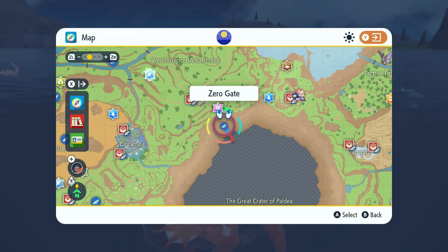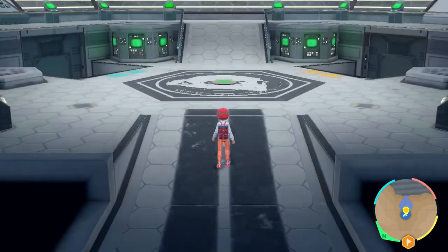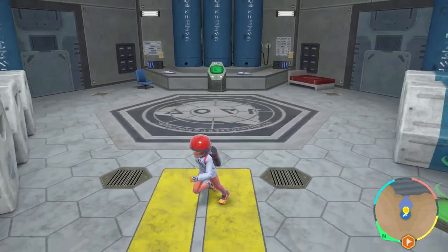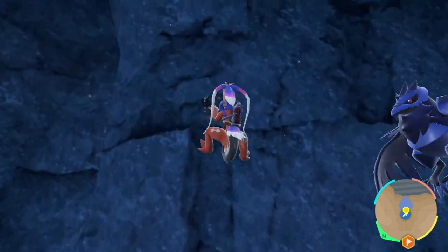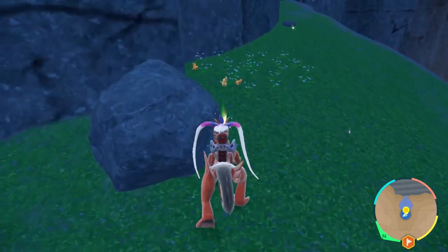Step number two: open up your map and head to Gate 0, then head down to Research Station number 2. Once at Research Station number 2, walk outside and walk around it. Climb up those two little cliffs and on your left hand you will find the Nasty Plot TM.